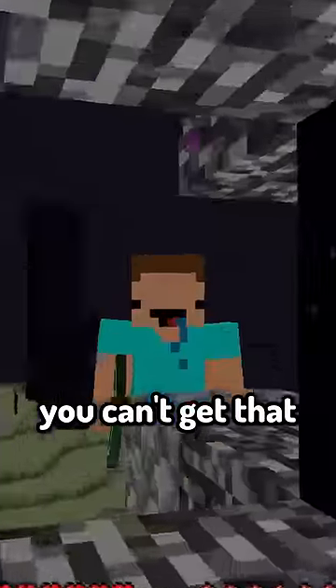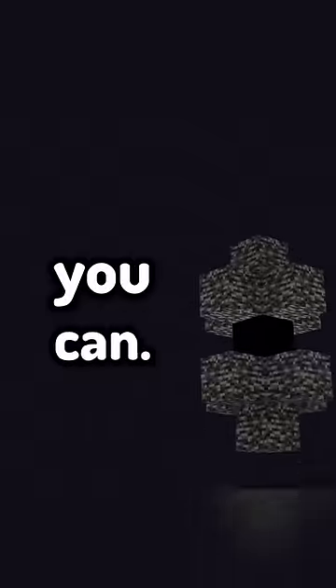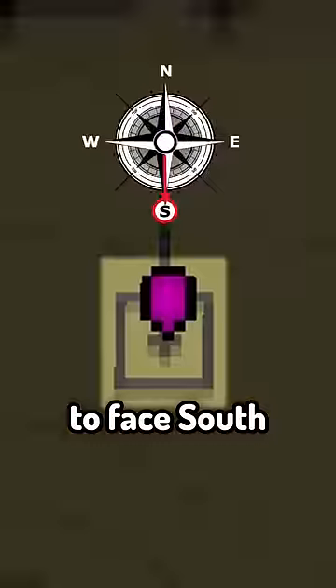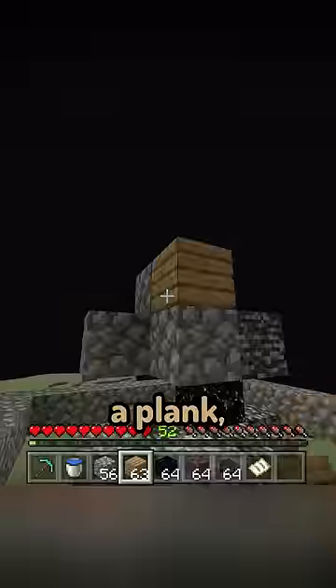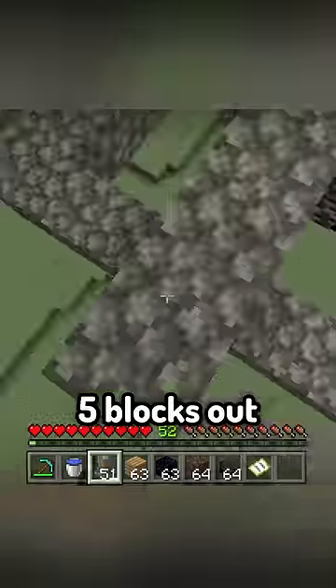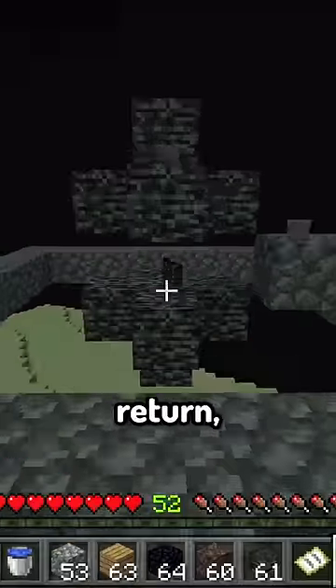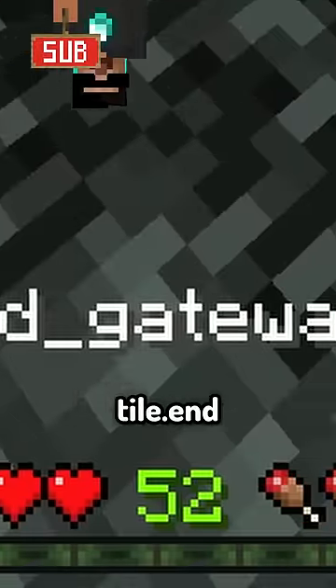But wait — you can't get that in survival. Actually, you can. If you beat Bedrock Edition before version 1.12.0, you must find a gateway, then use a locator map to face south. Place stone like so, a plank, obsidian, then extend 5 blocks out and spawn a wither. Upon the explosion, switch to peaceful mode, and when you return, it'll be there. Tile.ngateway.name